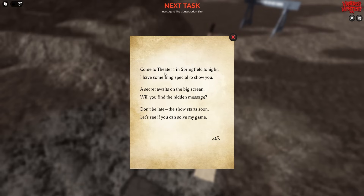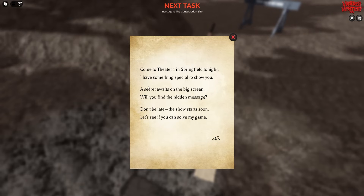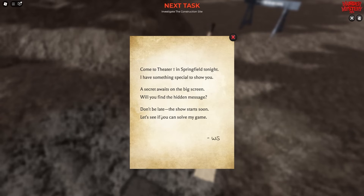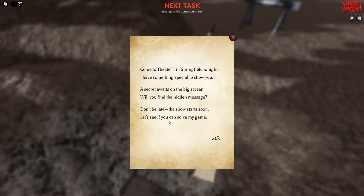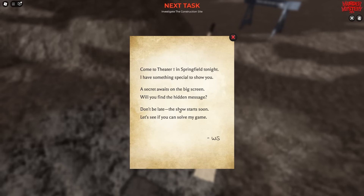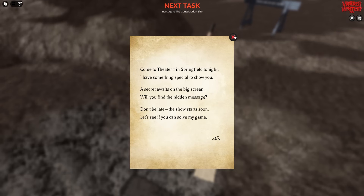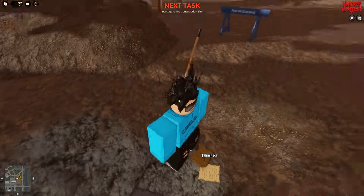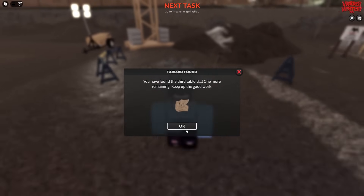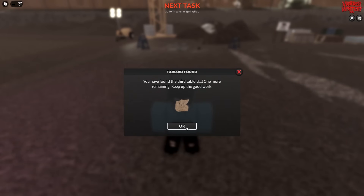Here at the construction site, come over here and inspect the next piece of the tabloid — the second piece we need. It says 'come to the theatre in Springfield tonight, I have something special to show you. A secret awaits on the big screen. Will you find the hidden message? Don't be late, the show starts soon. Let's see if you can solve my game.' So you can see we need to go to the Springfield theatre, and the task will change to say you found the third tabloid.